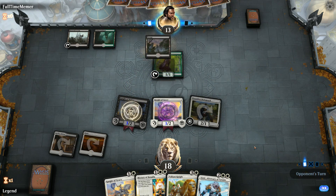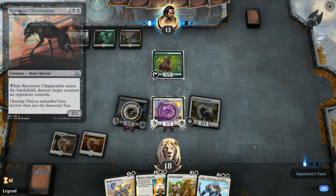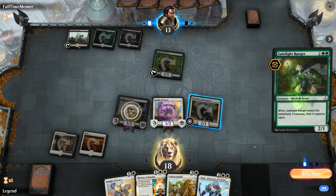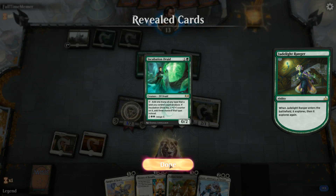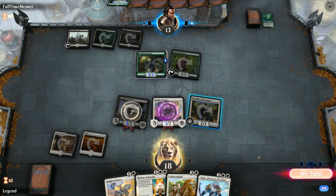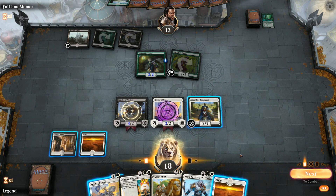Not being able to play History on turn three is a bummer. The opponent plays Jadelight Ranger, which reveals Incubation Druid and picks up a forest, but our first-striking knights can still attack into it. Bodyguard can get in too. We play History of Benalia.